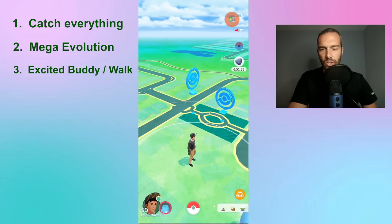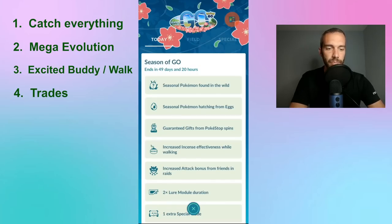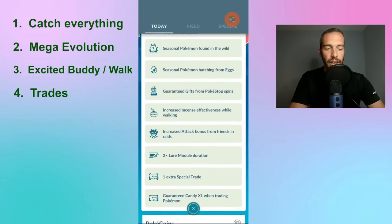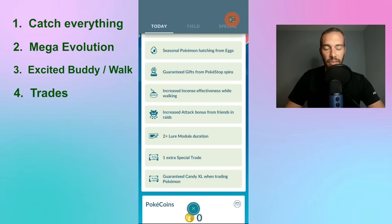The last main tip is trades. Trades are really easy right now because we have the Season of Go, which has guaranteed XL candy when trading Pokémon. This is where I got the majority of my XLs recently, because I've been catching and saving everything. I traded all my Skrappys, all my Lickitungs, and other Pokémon to a local buddy for guaranteed XL trades. The normal XL trading bonus is 100 kilometers. When I go back to my hometown of Hamilton, it's 500 kilometers away, so I get 500 guaranteed XL trades.